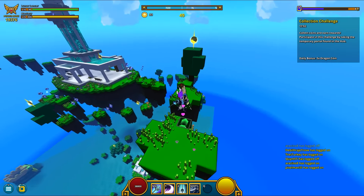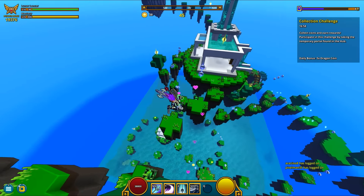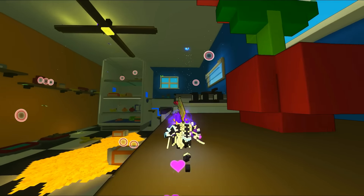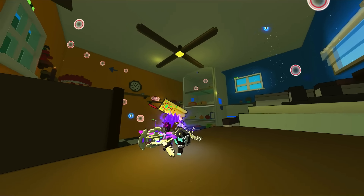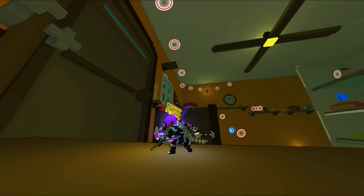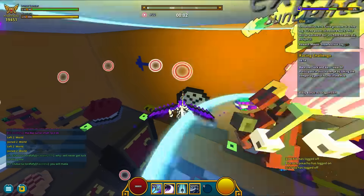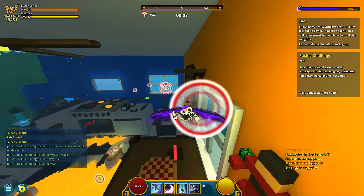There are two minigame types currently. One type wants you to race around a map and the other type wants you to collect coins. The first type, the racing one, will take you to a huge kitchen room. The effect given by this room being at such a large scale is that you feel like a really small rat — or fly, whatever you prefer. Around this map there'll be a path made out of red checkpoint circles and you're meant to fly through all of them in the shortest amount of time possible.